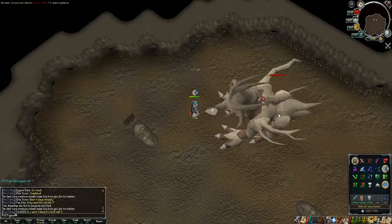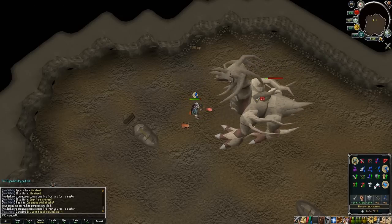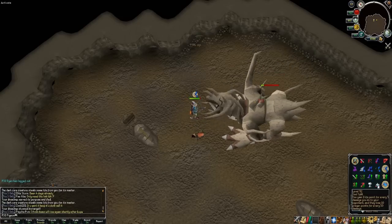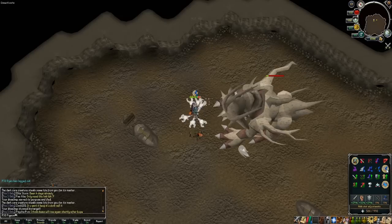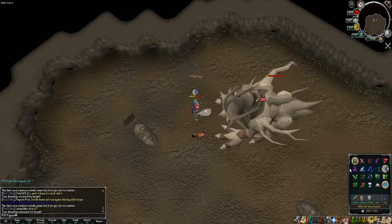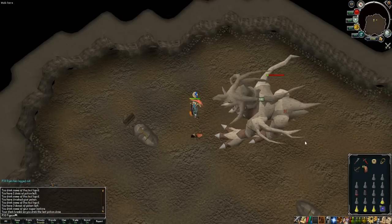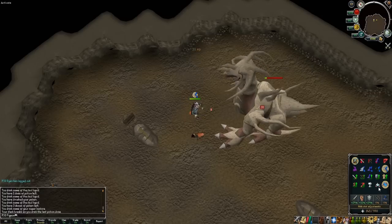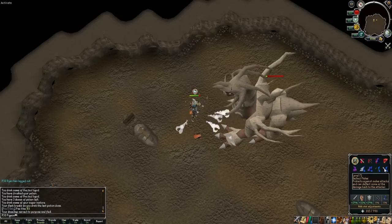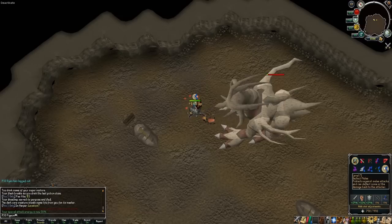So for this item challenge, obviously I haven't got my divine anymore, so it's taking me a lot more boots to kill Corp. I'm not using flasks anymore — I actually brought around 1k Sara brews, 4-dose — so I'm using those instead, just to save my brew flasks for God Wars and other bosses. Because obviously I can stay there a lot longer with flasks, and at Corp with flasks I think I can get around maybe 2 kills if I'm lucky. So I just thought it would be a lot easier if I just use potions, not flasks, so I can keep the flasks for Saradomin, Zamorak, Bandos, and just other stuff like that.